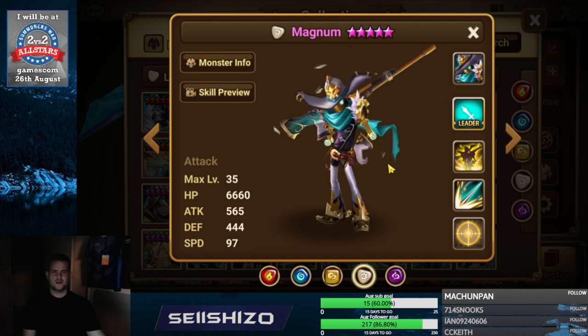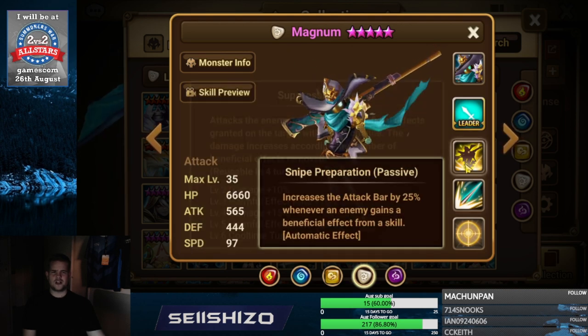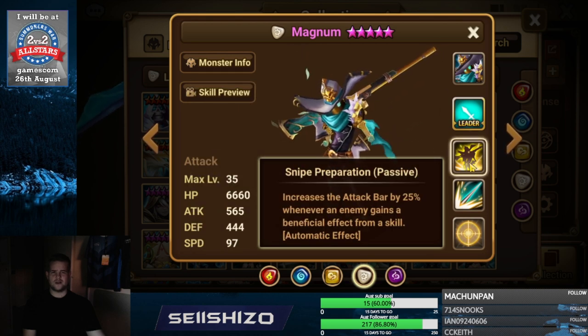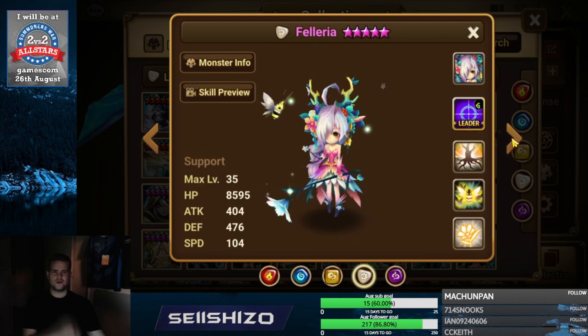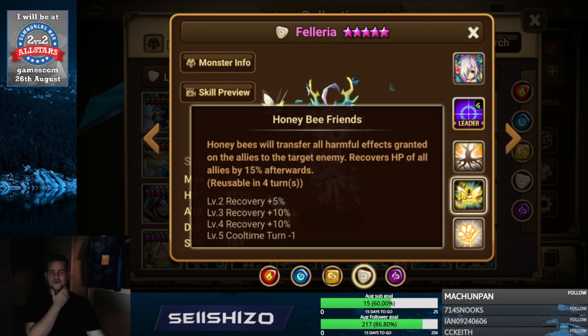Magnum — mainly used for S2, so crit damage S2 is the way to go. Crit damage max if used as a counter against something that gets full attack bar. Valeria — recovery S3 and recovery S2, left side damage reducers.